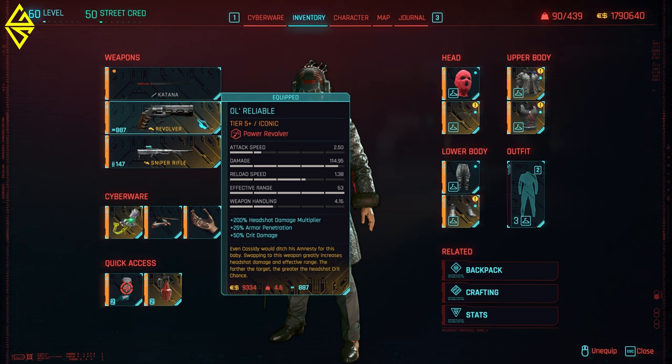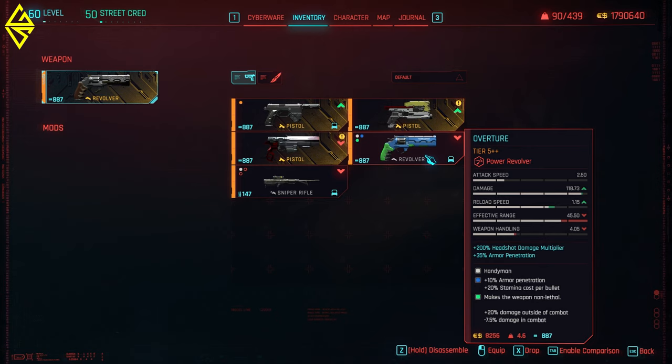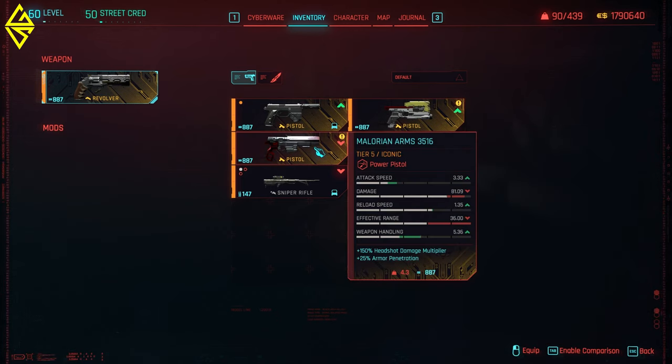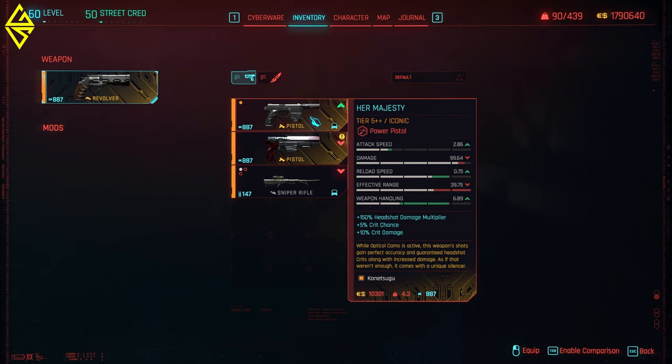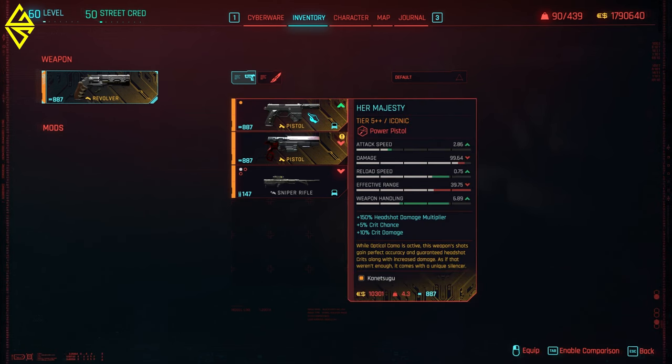In my next weapon slot I'm playing with a revolver — the Old Reliable — but you can also choose any other regular revolver like the Overture. You can also play with the Malorian; I still love that gun although it's not the best pistol anymore. And if you want to go a little more stealth, you can go with something like the Her Majesty or any other pistol you slap a silencer on.